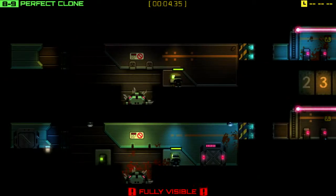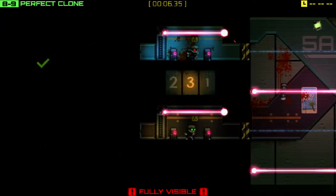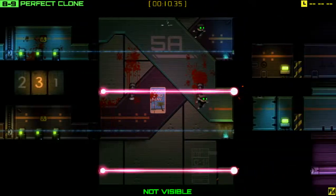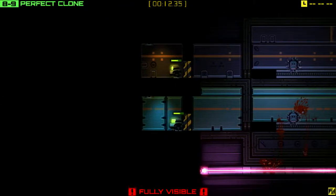Bit of a tip: every time you enter a teleporter, you appear at the opposite side of the screen. We're now at the top side of the screen. When we go through the next teleporter, we'll be at the bottom of the screen. So you go bottom, top, bottom.